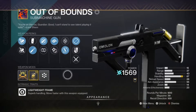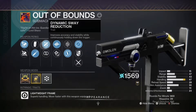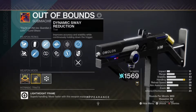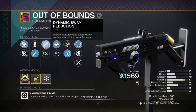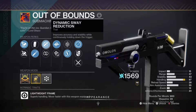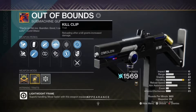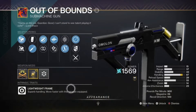You really need Dynamic Sway Reduction on this weapon because it improves the accuracy and stability while just holding down the trigger alone. This easily makes it one of the best perks on an SMG — Multimach has it and so many other 900 RPM SMGs have it too. If you don't have this weapon with this roll, please try to get at least Dynamic Sway Reduction on it. Range Finder is also good, but Kill Clip is what you need too because it increases the damage, so this SMG up close will rip someone's head off.